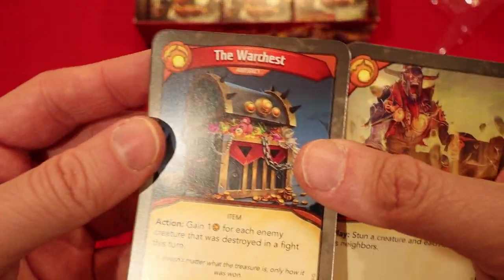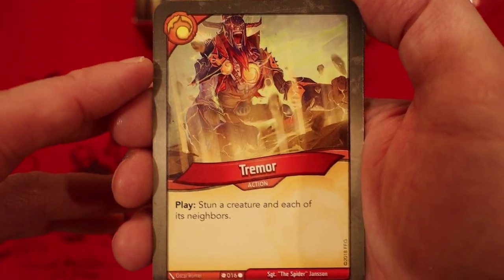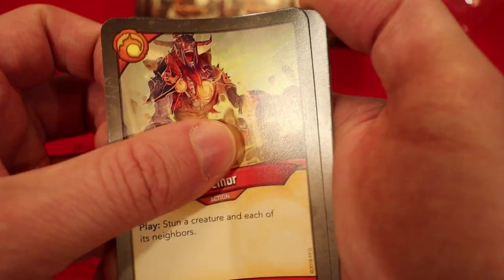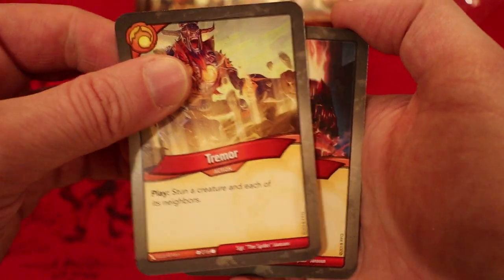Tremor — so it's a one-artifact Oath of Poverty deck. That's rough. At least we get the amber off the Oath of Poverty. But check this out — it's another stun effect. Tremor: stun a creature and each of its neighbors. Two Tremors. Three Tremors! That's six stun effects, minus the creature that stuns as well. So that's awesome.